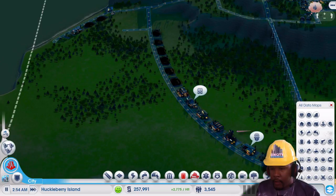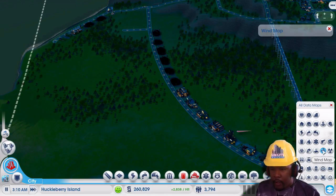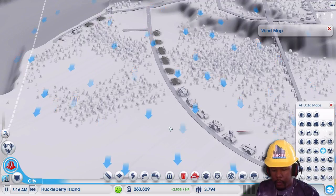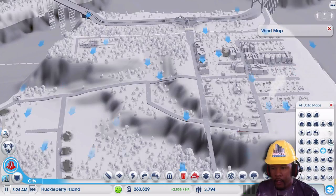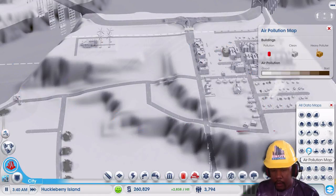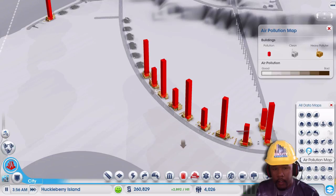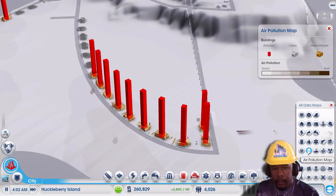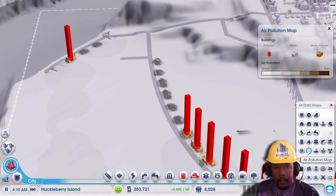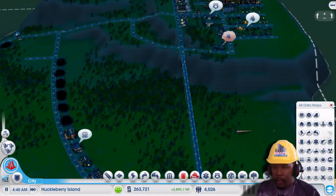Now I think is a good time to look at the wind map — it's always important to notice which way the wind is blowing. If we look at the air pollution map, this shows the buildings doing a lot as far as pollution goes. I think what I want to do is put most of my factories off to the side — not really going through the city like this. This is going to ruin a lot of jobs, but it's going to have to happen. We're going to just delete all of the factories.